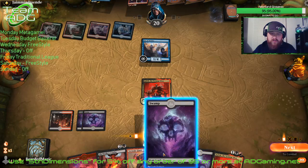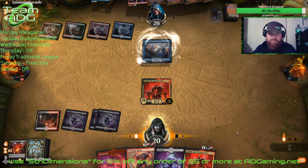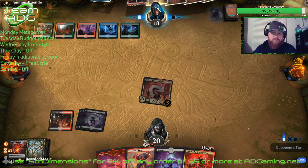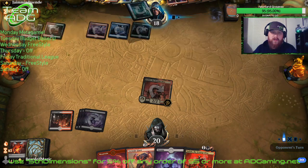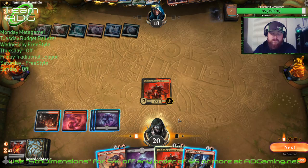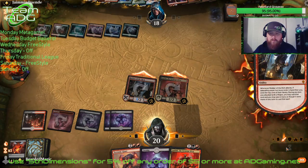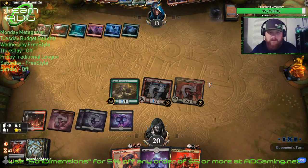We'll just have to kill his little dude here. We can get in for two right here guys. He has no idea what we're playing. We're gonna get to play one more land for the turn. Let's go ahead and play the red source out. He does have the Storm draft so I don't want to commit too much to the board, but we will get to rob something from him.